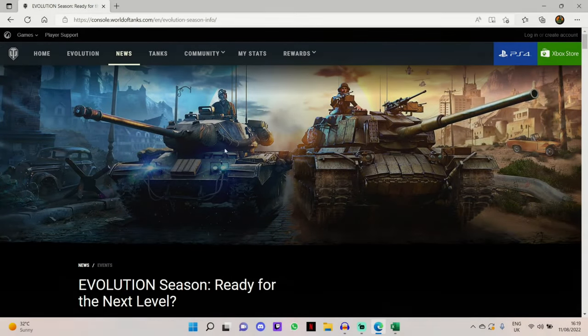Hello everyone and welcome back to the channel. I'm Robbie Reiner and in today's video we're going to be taking a look at one of the premium tanks that you can get with the Evolution Season Pass - in particular this video is about the T41E1 Bulldog, which is a tier 8 American premium light tank in the World War 2 game mode.